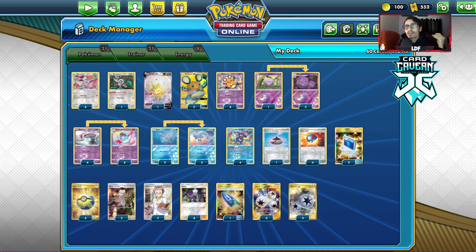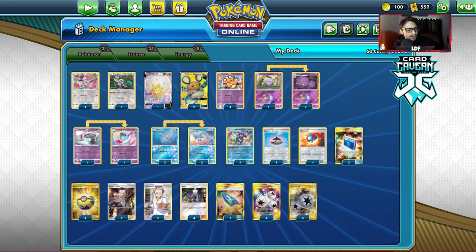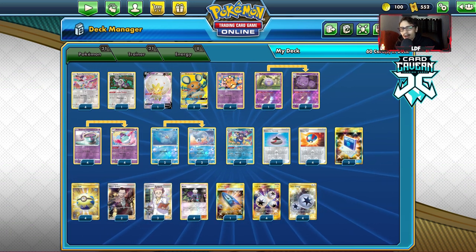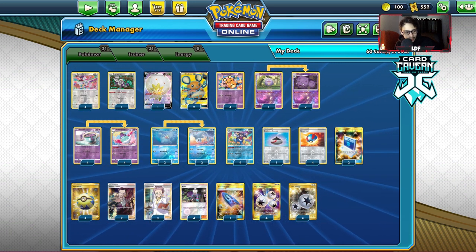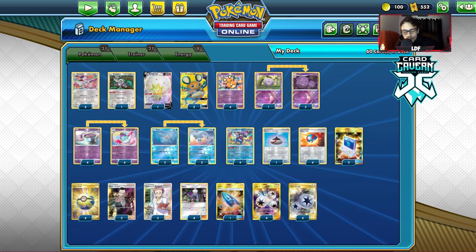The deck I played against the most was Blacephalon. I played against four Baby Blacephalon decks — it's my best matchup by far. After beating it in round one, I was like, oh, this is definitely my best matchup. The Dewgong puts in so much work in that matchup.